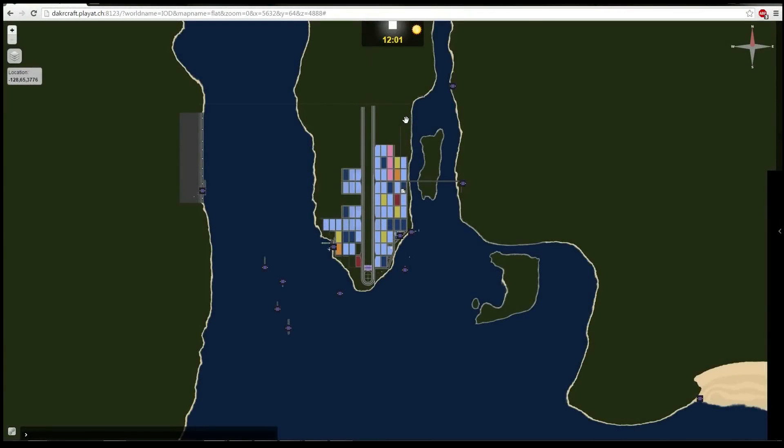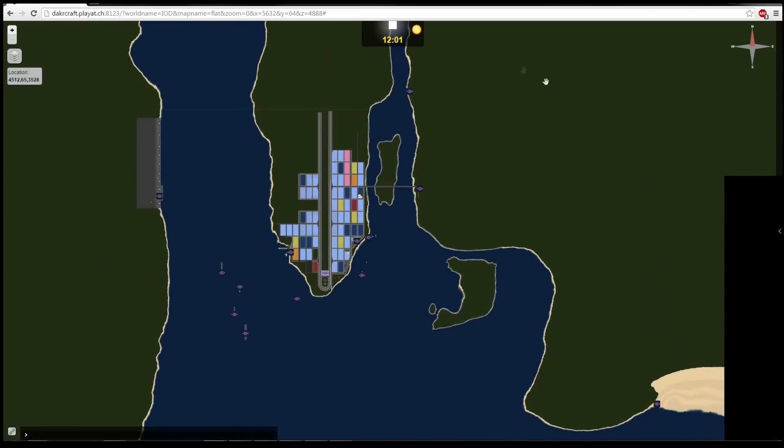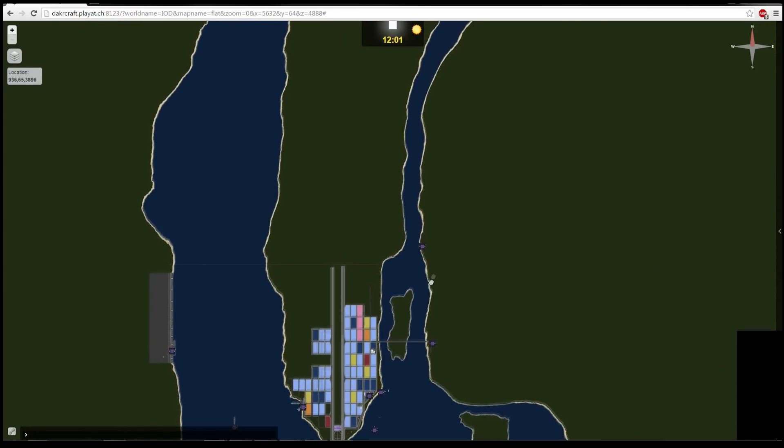Hi guys and welcome to a kind of modern update. A lot of you have been asking what happened to Daca City and what happened to Let's Build an Airport. Basically what happened is I was planning on moving on to a new map, and this is the new map in front of me — this is actually the Dine map.